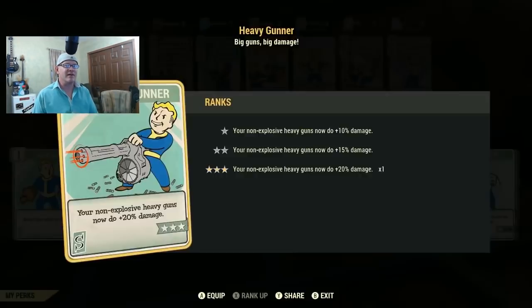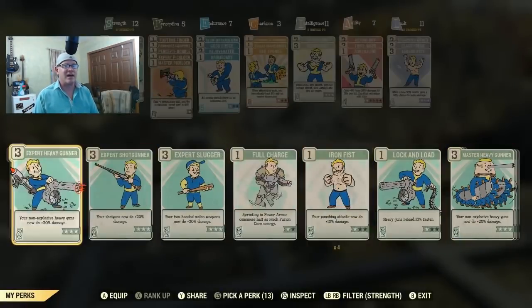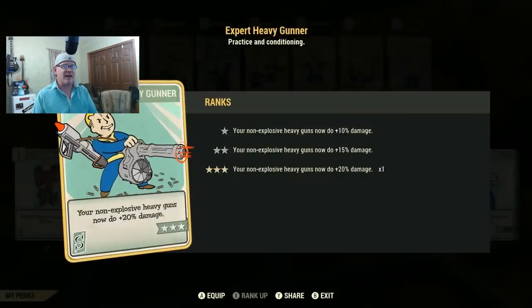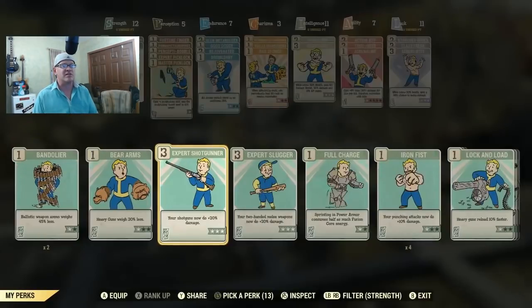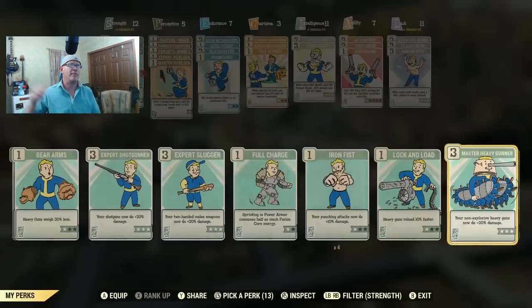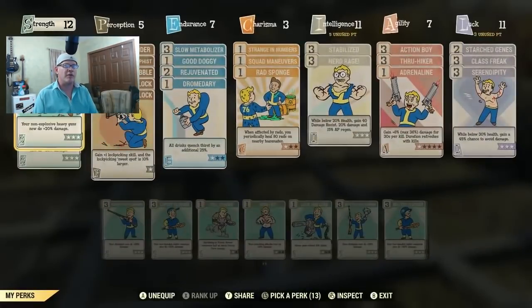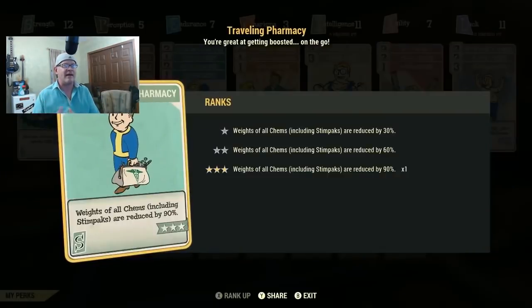I'm going to be doing a side-by-side comparison of the video I posted a week ago versus today — same exact perk cards, same exact setup — and we're going to see the difference. I've got two different explosive weapons: the two-shot explosive gatling gun and a two-shot explosive shotgun.